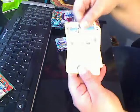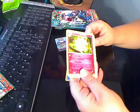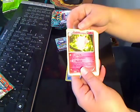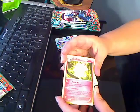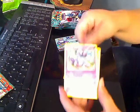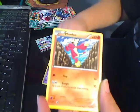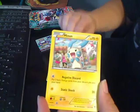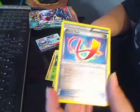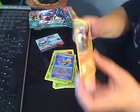Next one, we have a Jaw Fossil — it's a trainer card. Now we got a Vigoroth. We got Scorpiot. We got a Shelmet, Manfu, Mining, Bellsprout, a Reverse Holo Trainer — Focus Sash, that's pretty cool. And we got a Hariyama. There's our rare. That pack was okay, wasn't what I was looking for. Next pack.